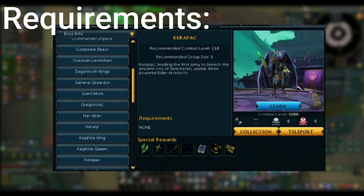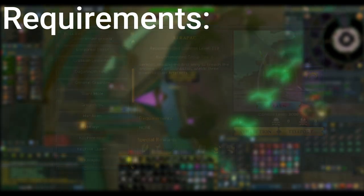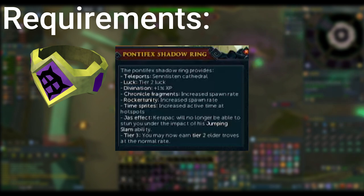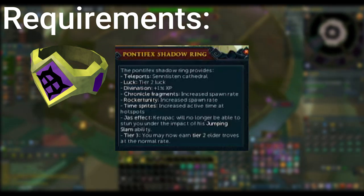For requirements, Karapak actually has none. However, if you want to complete the questline up to his current point, you will be given the Shadow Pontifex Ring, which helps the fight by negating a few minor mechanics and offering slightly better drops. If you have the ability to get this ring, I would strongly recommend it, as having it will make mistakes much less punishing.